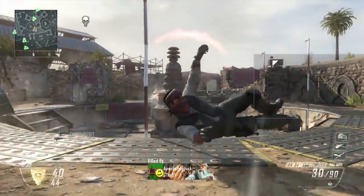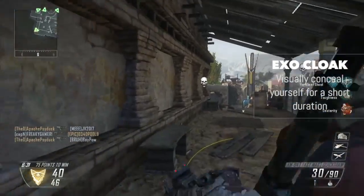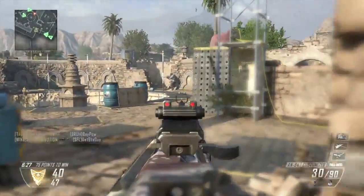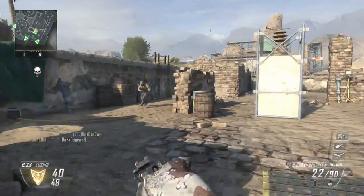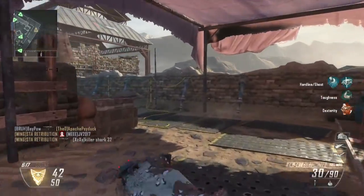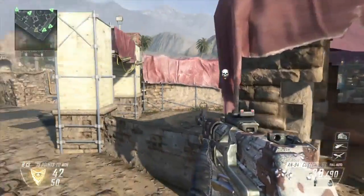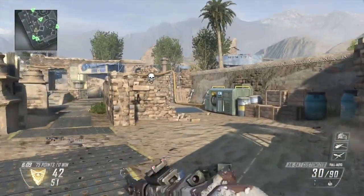Next up is Exo Cloak: visually conceal yourself for a short duration. This is pretty much the same as Active Camo in Halo. You'll still be able to see an outline of the player, so you are invisible but you can kind of still be seen — it's that kind of thing. You may be able to sneak past people using Exo Cloak.